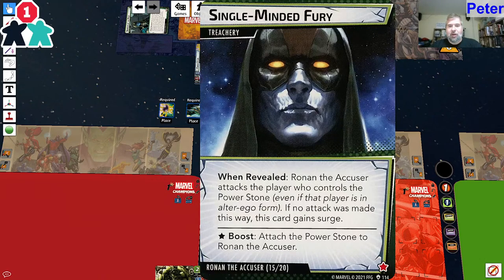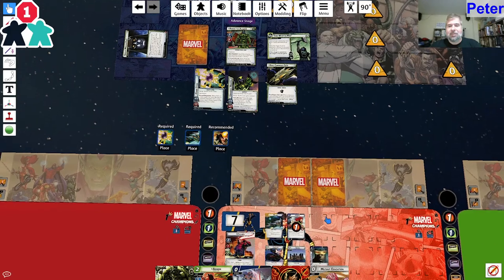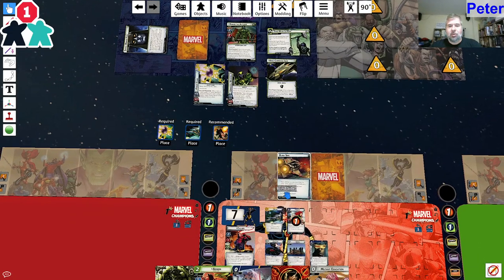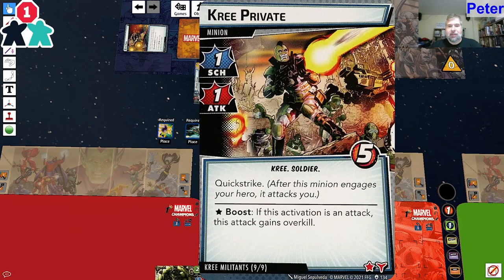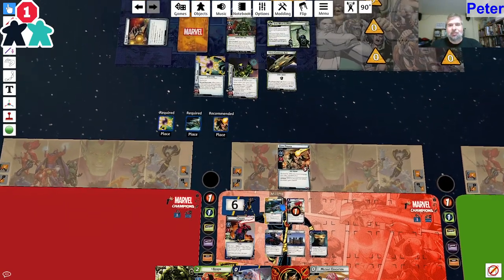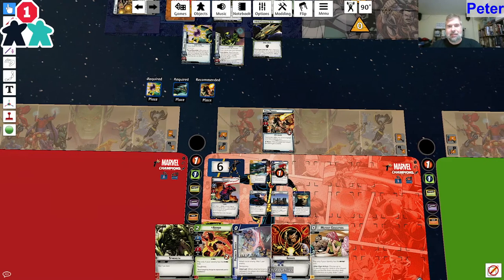Single-Minded Fury - when revealed, Ronan the Accuser attacks the player who controls the Power Stone, even if in alter ego form. If no attack was made, the card gains surge. The card gains surge - I could have cancelled that surge with the Milano, but I'm saving it for Shadows of the Past or my treachery. Peril - I can exhaust the Milano or stun the first player. I'm okay being stunned. Quick Strike - after this minion engages you, it attacks. So I take one damage.